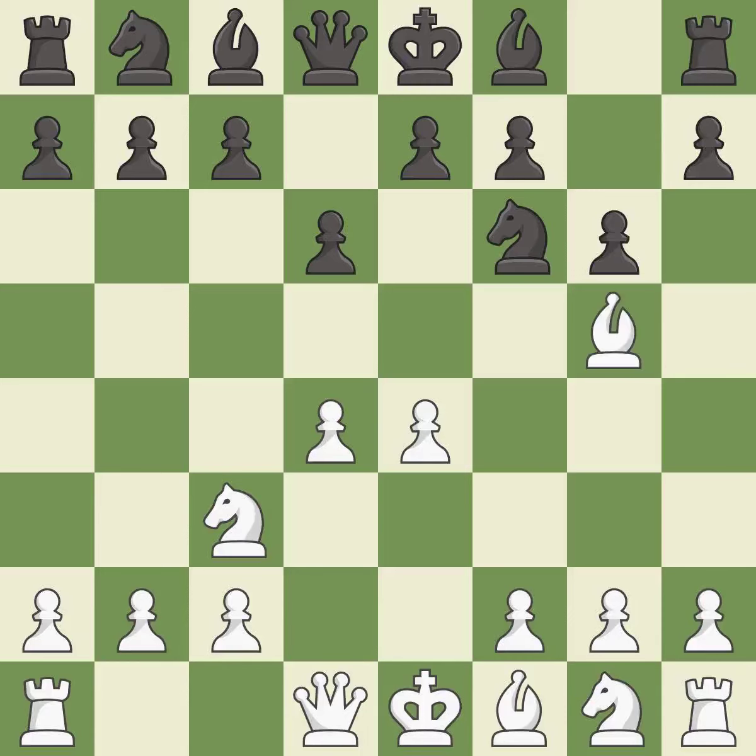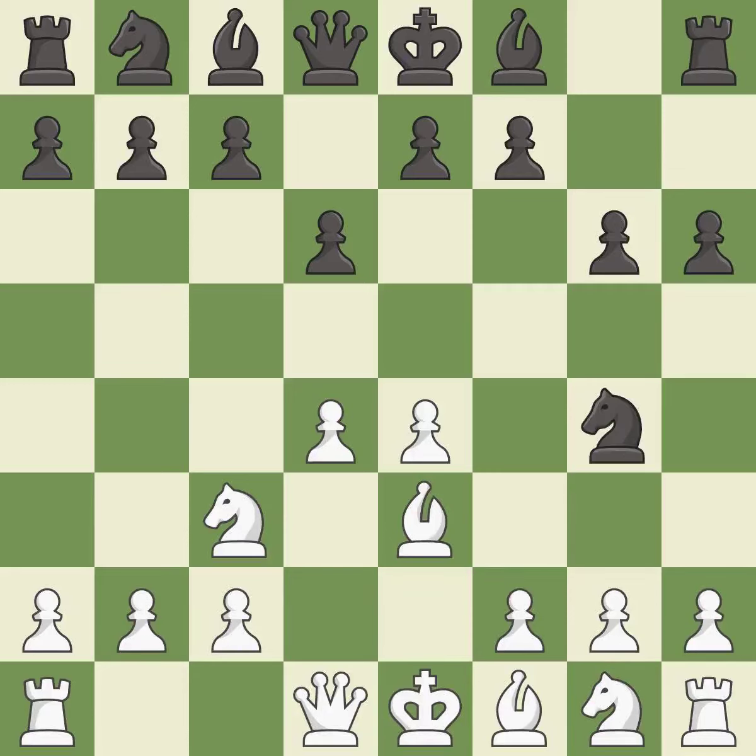Bg5 develops the bishop and attacks the knight on f6. The opposing bishop is kicked by a pawn and must now move or be captured — it is the last book move. This move puts the bishop on a safer square; it is best. This then moves the bishop to a more active square, making it gain scope.